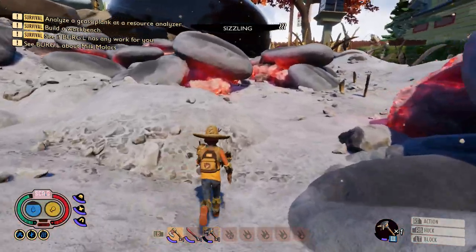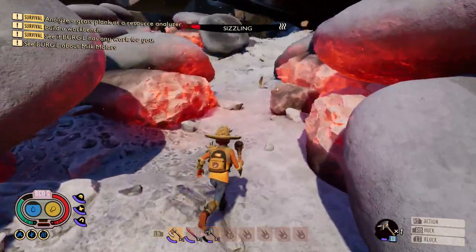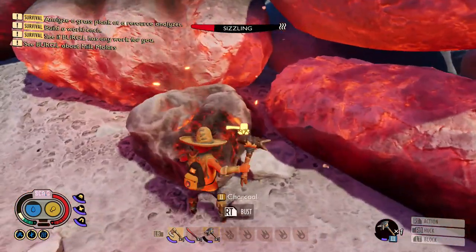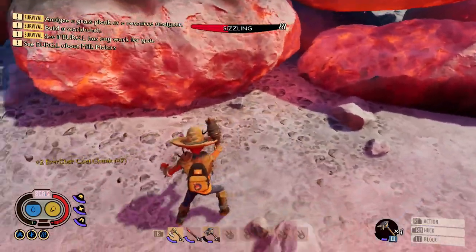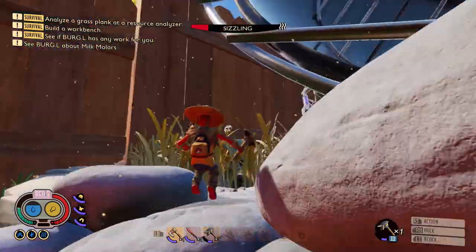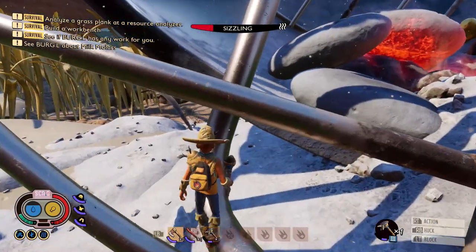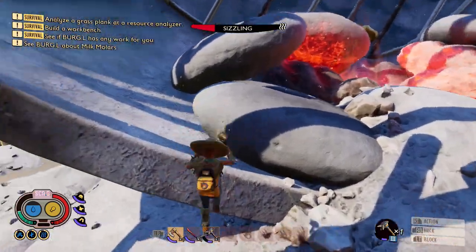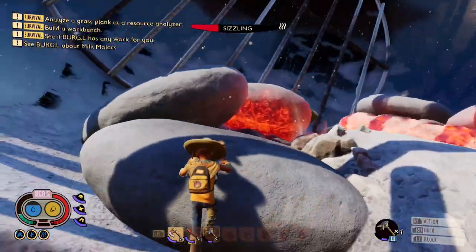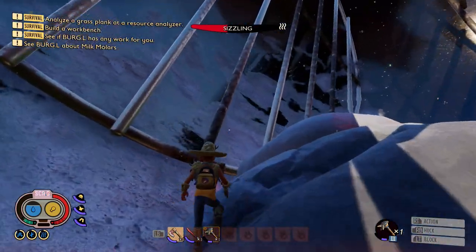The Antlion armor means the sizzle goes up a lot slower, but if you get too close to the burning charcoal it will still go up quickly. Get in and get out and you should be okay. You'll more than likely need the full Antlion suit, or make sure you've got plenty of the Antlion crystal items and maybe some mints to help reduce the damage from the sizzle.